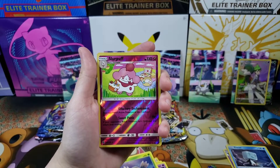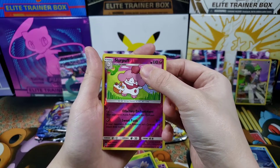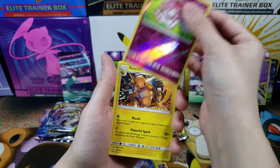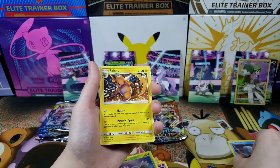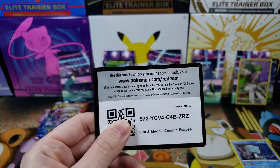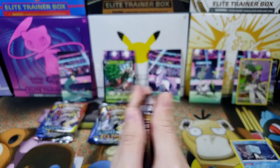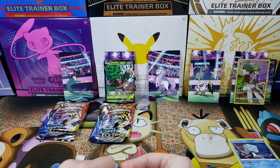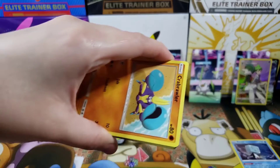I gotta remember reverse holos look different in this Sun and Moon set. Last card is one, two, three... I like that one though. I saw holo and I thought oh! But then it was just a regular holo, and then beautiful code card. It's like when you go to those parking lot carnivals and you get on a ride and you think it's gonna be amazing and intense... and it's just like, yeah. Or like the corn dogs and popcorn - that's the good stuff.